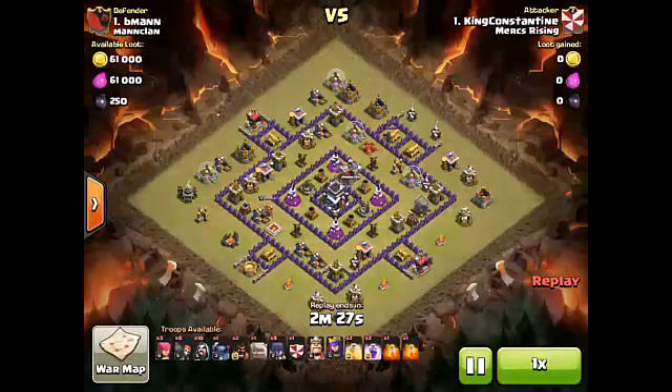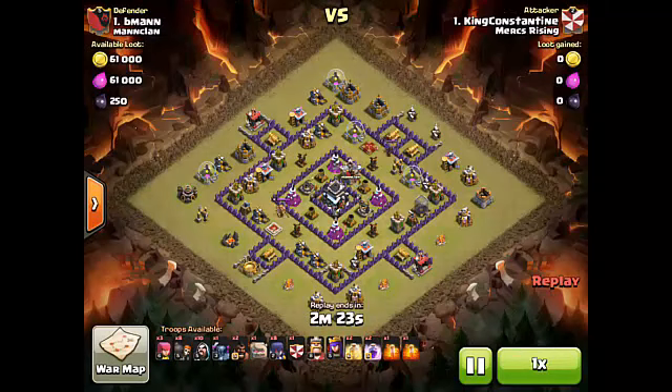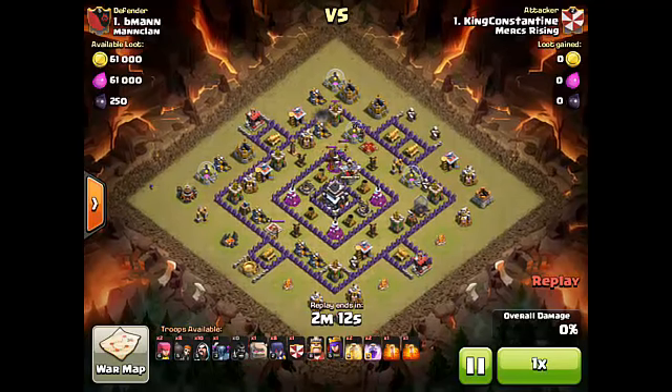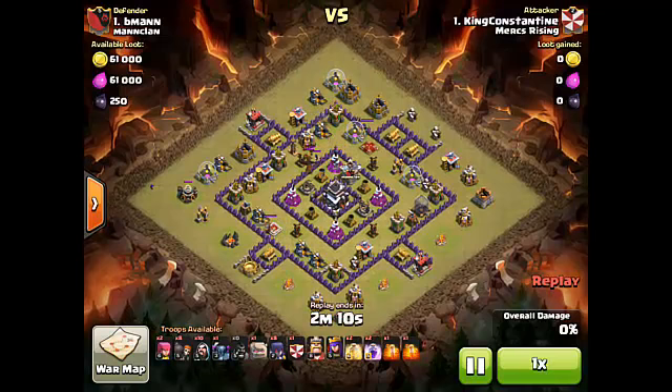This last attack is by King Constantine doing a really good GoWiWipe attack. I also want to give a shout out to King Constantine — he is one of our first members from Mercs Rising to be promoted up to Mercs Legion, so congratulations! He brought two hogs for the CC lure, which was smart because the first one didn't quite get it, but the second one absolutely did and was able to drag the troops to the far left side.